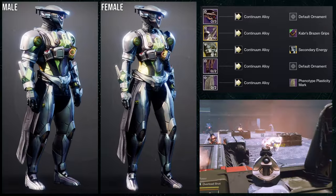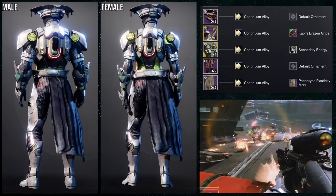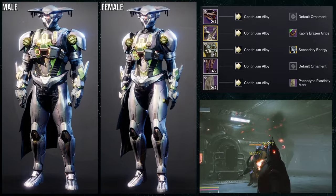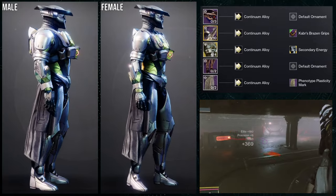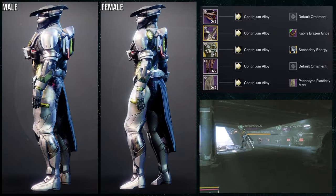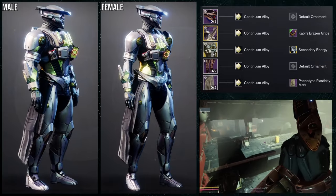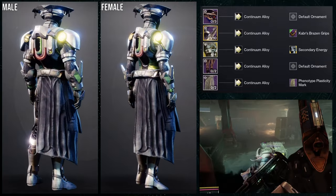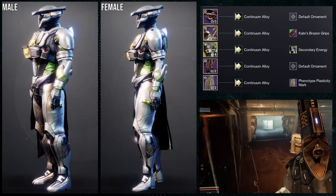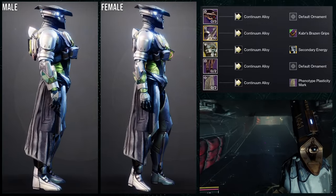To start off, we're using the Untethered Edge helmet, which I think looks absolutely amazing. We're going for a Vex theme, which is why we're using the Continuum Alloy shader for the arms. Kabir's Brazen Grips is a really good set for a Vex theme. For the chest piece we're using the Armamentarium with the secondary energy ornament — that ornament looks amazing. We're also using the boots from the Untethered Edge because those boots are super dope, and then the Phenotype Plasticity mark.